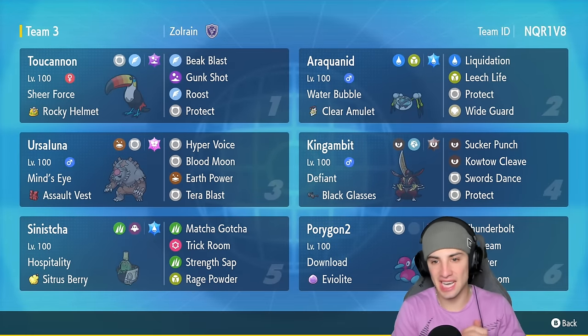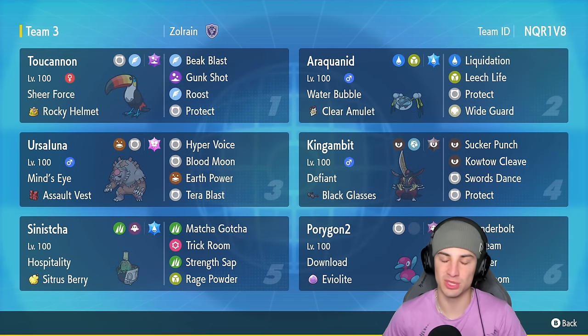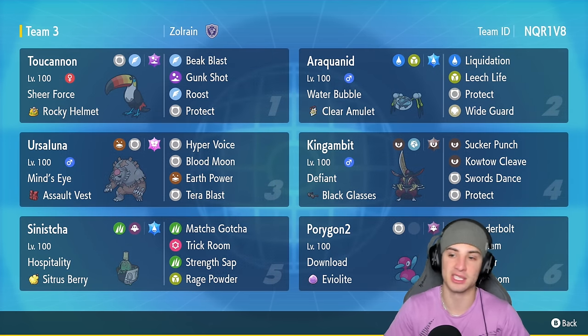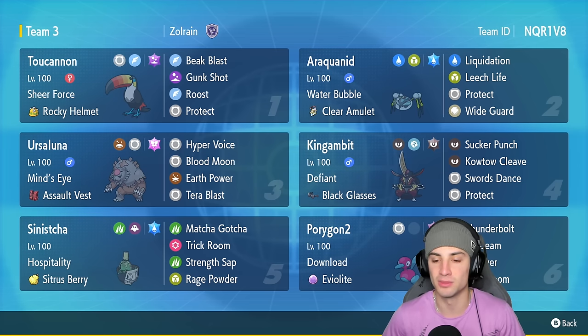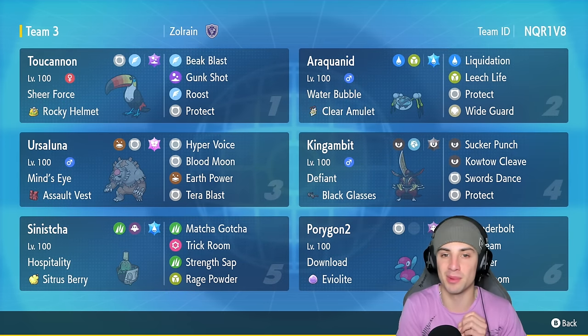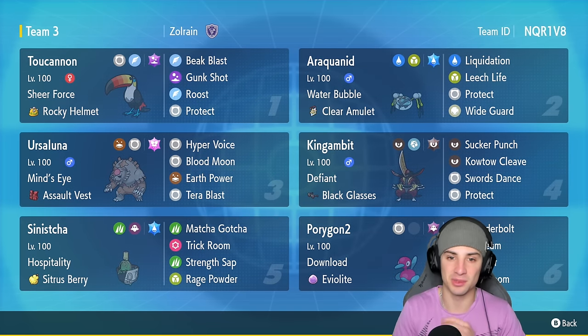There it is, ladies and gentlemen — showcasing a Toucanon and Araquanid Trick Room team in ranked Regulation F. Didn't do too bad today — kind of tried to force Toucanon a little bit, which might have cost us a game, but we went 1-and-2. Still, this team has a lot of potential. Toucanon with Sheer Force, Beak Blast, Gunk Shot, and Roost is great — we used Roost really well in match two. Araquanid was really solid picking up KOs with Liquidation, Leech Life, and Wide Guard. If you enjoyed the content, smash that Like button, and if you're new here, click Subscribe — I'll catch you on the next one!